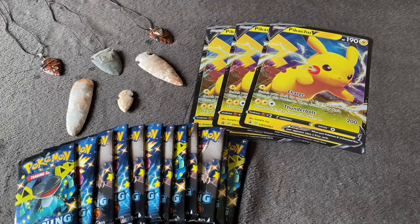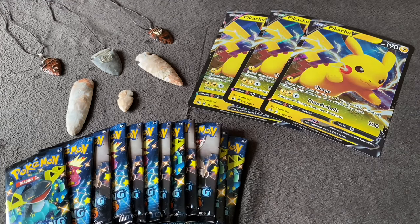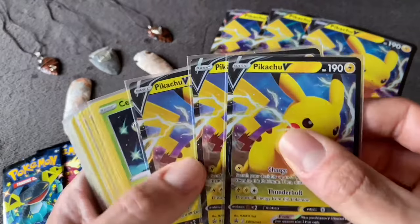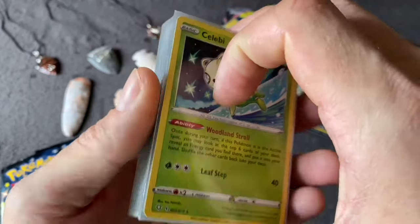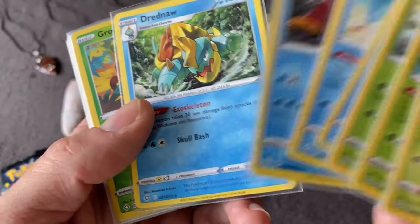I've got everything organized and counted up. I'll go through everything in order of rarity, in my opinion. We've got our three big promo cards; all our commons and uncommons are back in the packs. Bunch of codes, which I'm going to use to get into the Trading Card Game Online. We've got our three normal Pikachu V promos. For our normal non-holo rares, we've got two Celebis, a Zeraora, two Manaphy, a Volcanion, and a Drednaw — pretty cool cards, they'll be helpful when actually playing.